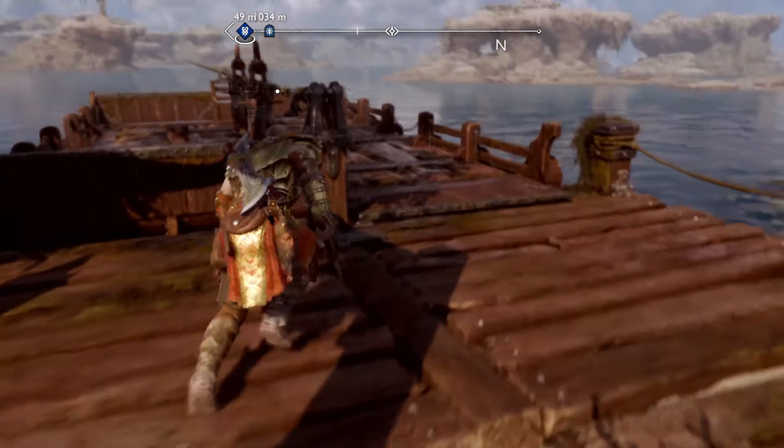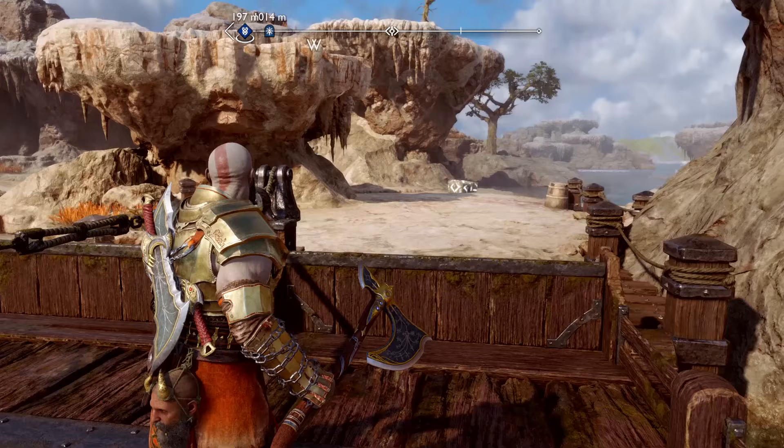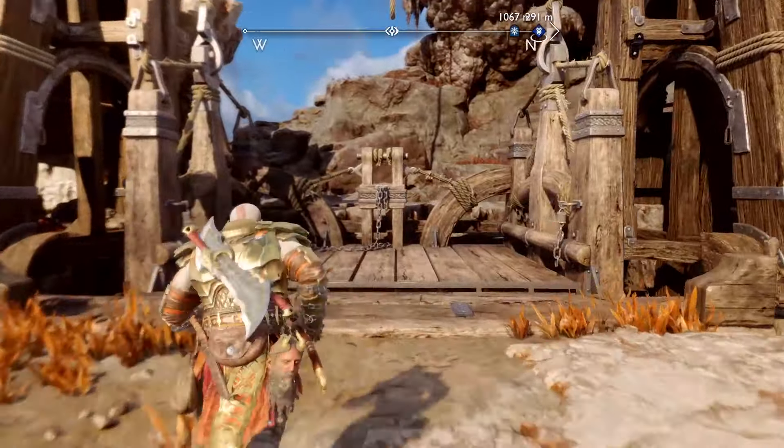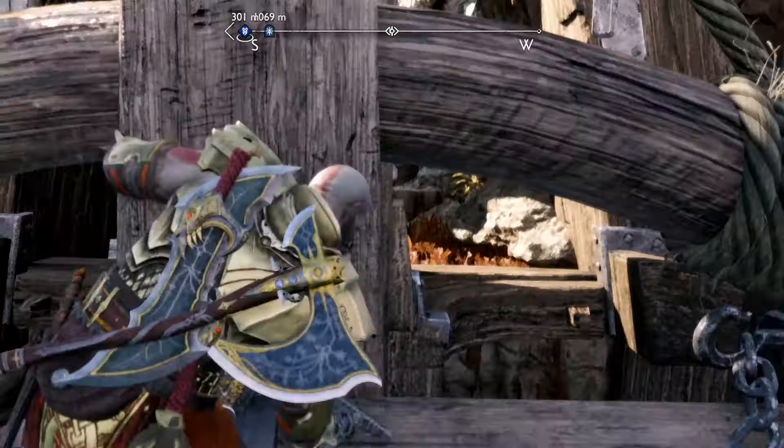So you go right over here, drop down, and there it is. You're going to go through this path and you'll find the elevator. When you return here after you beat the game, there's going to be a lot of enemies here, so watch out for that.